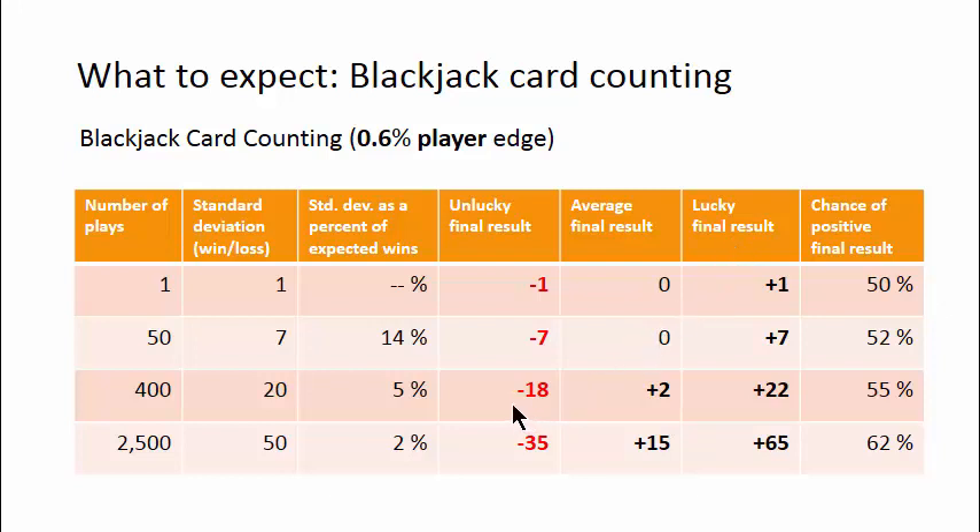The same player could just as easily lose $180 on the next session. What you care about is the long-term gain from card counting. A highly skilled card counter can win maybe two bets per 400 original bets in the long run — about the same as what a good non-counting customer loses betting similar amounts of money. When you comp a good customer, you don't care whether he's winning or losing; you just look at how much he's betting and how long he's been playing. You know that he'll lose a certain percentage in the long run, and you comp a portion of that back to him.